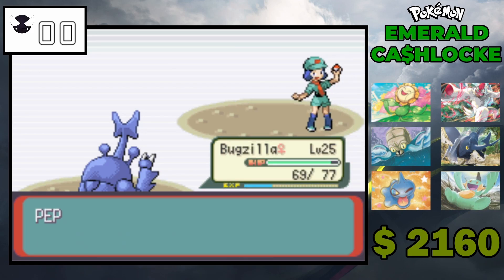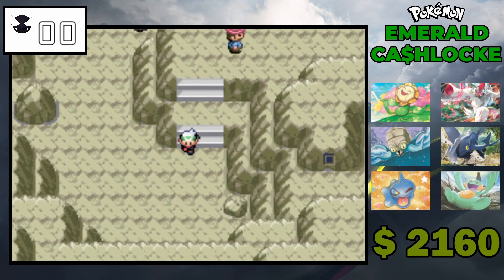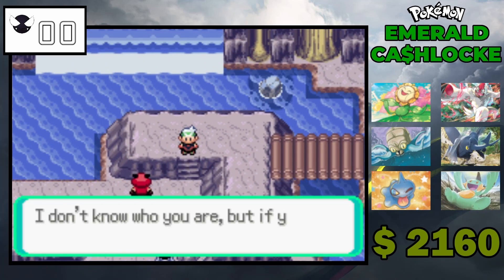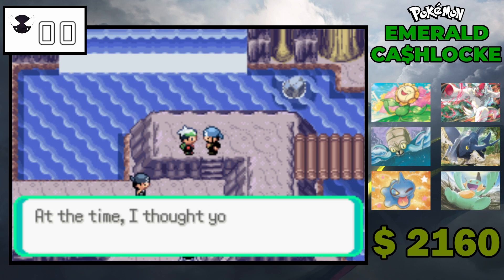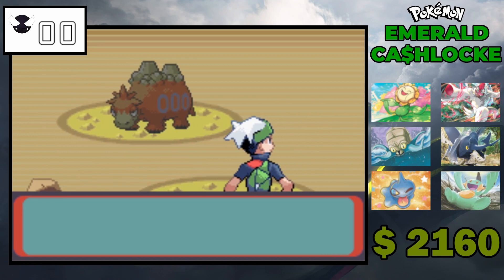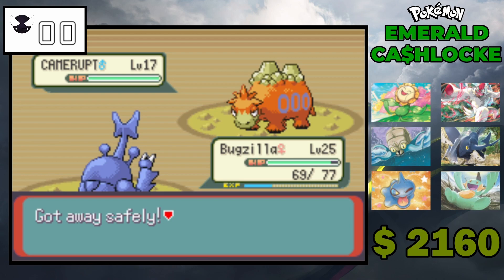So far we haven't encountered any really difficult fights, so I guess we've been quite lucky in that regard. Let's save this scientist. Oh, we got an encounter of course — a Numel! That's Fire/Ground, so we can get a Fire type for the Meteor Falls encounter.